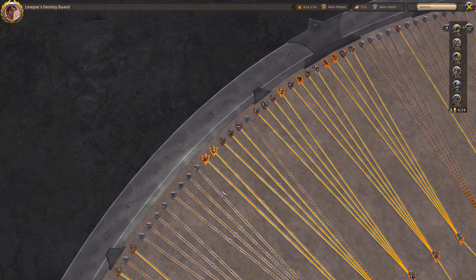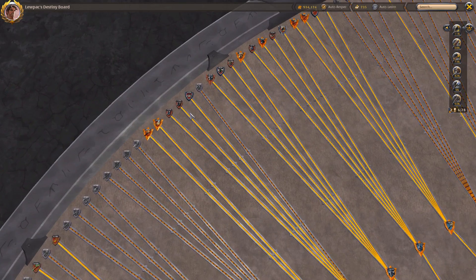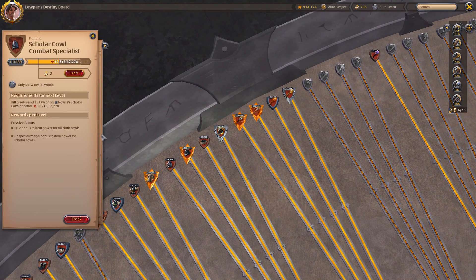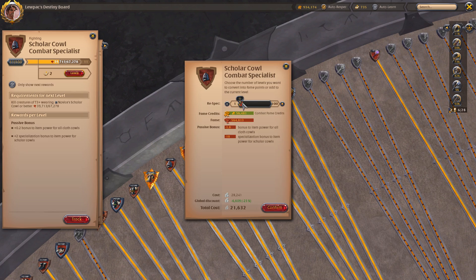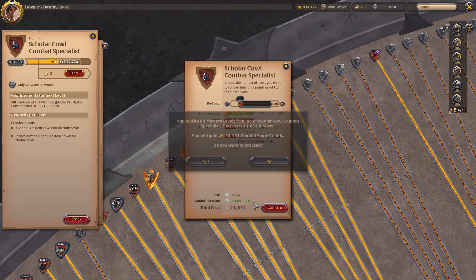Respeccing is probably the simpler side of this — fame overflow and fame credits are a little more complex — so we'll start with the easy bit. Respeccing is simply deleting levels in one item and moving them to another. You click on the levels you have, select how many you want to remove — in this case going all the way back down to level one — and you have to pay silver to respec, after which you gain fame credits.